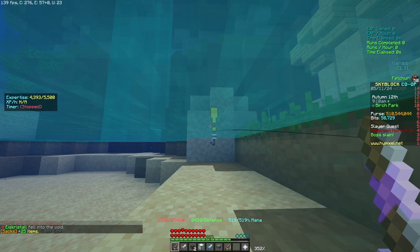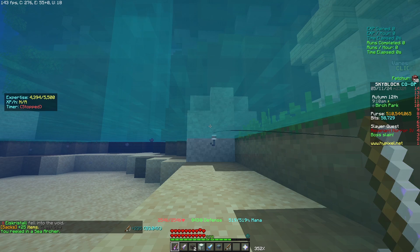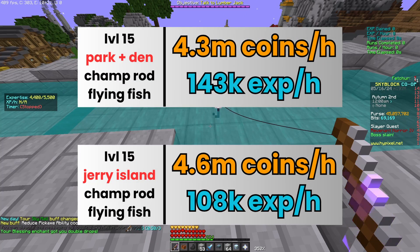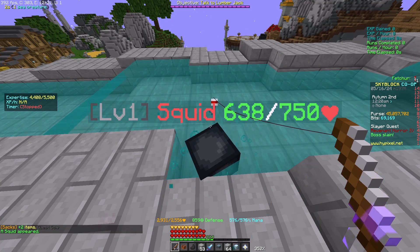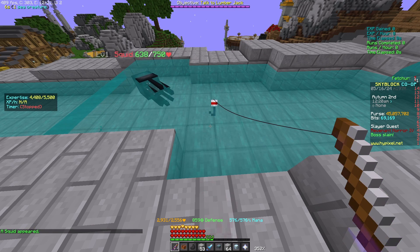You should fish in this particular way to kill the sea creatures as fast as possible. The Jerry event is weird — at this level, it's actually worse than just regular fishing unless you have the reindeer pet, where it becomes better. Quick tip: fish from a high place to a lower one, just like in the barn, to not waste time killing the sea creatures.